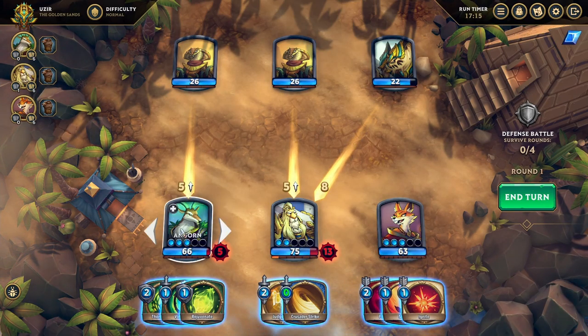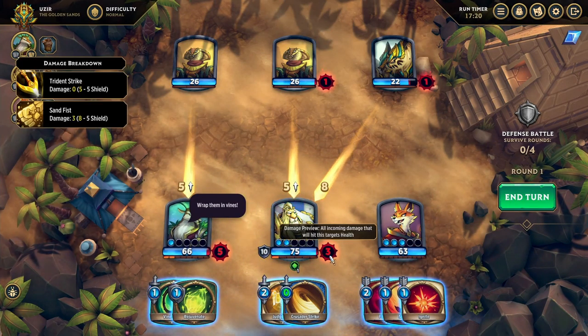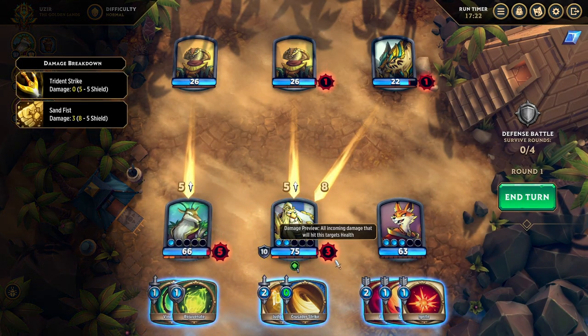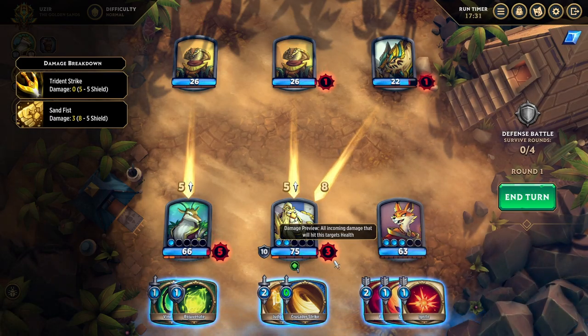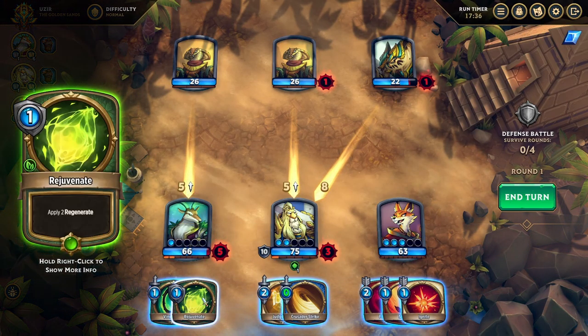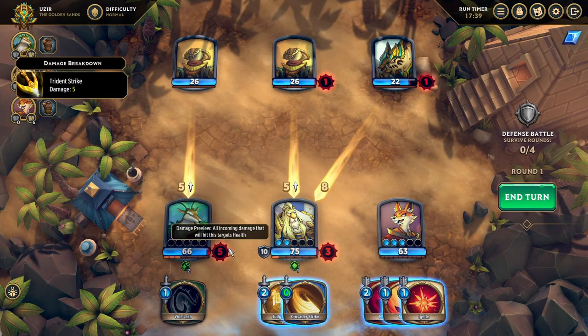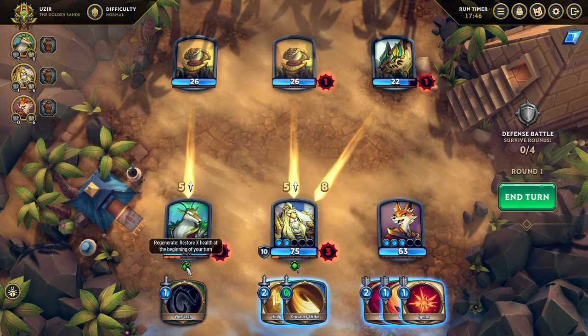With Angorn, we want to go ahead and put the thorny shield on Leon. As you can see, he's now estimated to only take three damage — the Trident Strike will be blocked and the Sand Fist will block most of it. That's a very manageable amount. He's going to take five damage, so we'll apply regeneration to himself, meaning he'll take the five damage but at the start of his next turn he'll gain two health — so effectively three. You can stack up regeneration on characters.